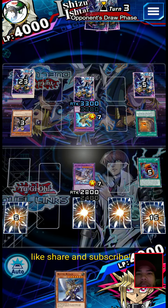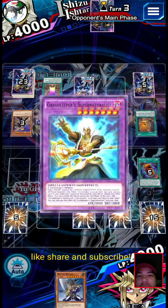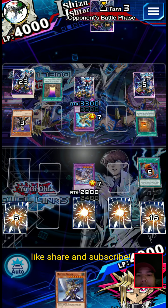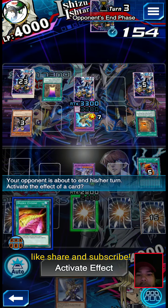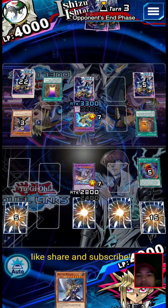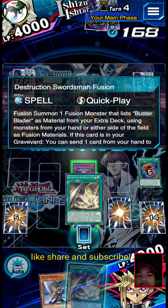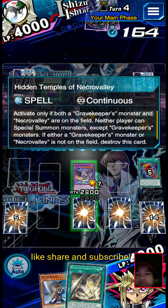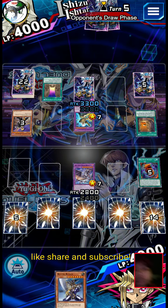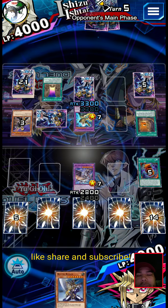The goal here is we gotta hopefully not lose DNA Surgery and not get OTK'd. We're gonna be able to stall for one turn. The throne here is pretty annoying. Damn it - this stupid thing is on the field, so we're just gonna set that and end our turn. We really need to get this off the field. When you have Necro Valley on the field, neither player can special summon except Gravekeeper monsters. So it's pretty obnoxious.